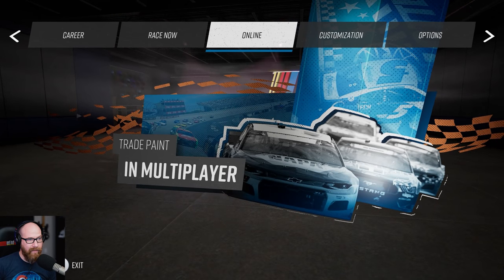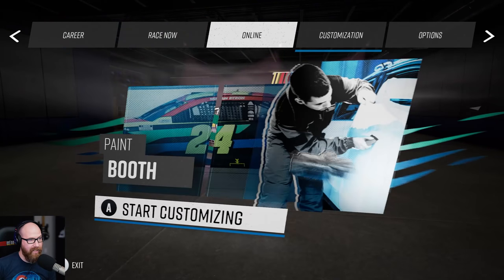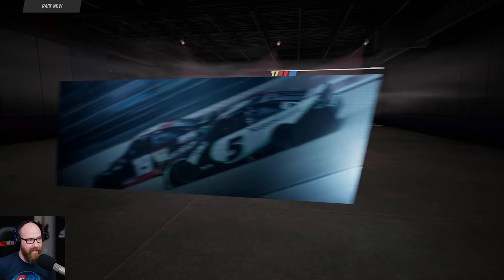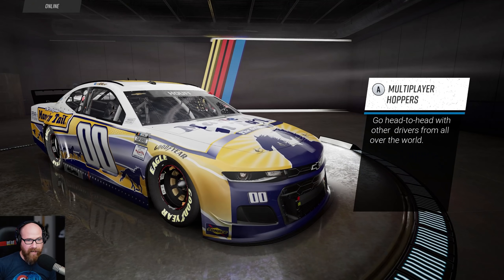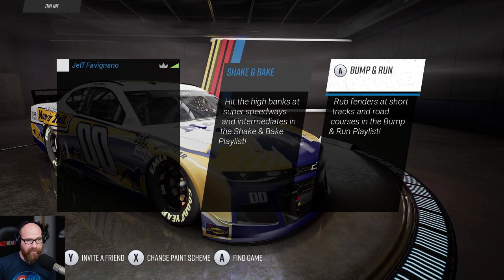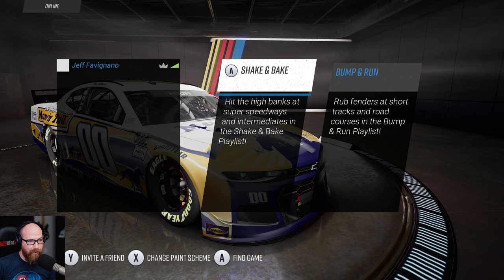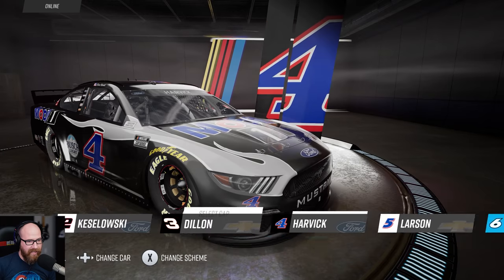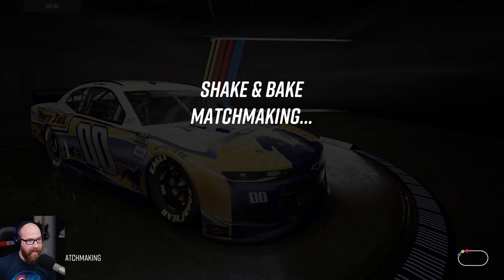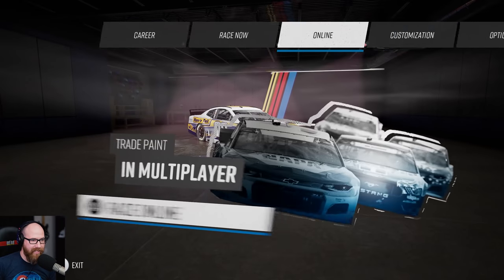The multiplayer doesn't appear to be currently working — I cannot select it. The online modes include multiplayer hoppers to go head-to-head from all over the world, shake and bake or bump and run, short tracks, road courses, and superspeedways. In the next video we'll definitely do some superspeedway racing — I wanted to do something we haven't seen yet today. There's an invite a friend option and paint scheme change, but no custom car option in multiplayer. I tried matchmaking for shake and bake — there's nobody playing, obviously.